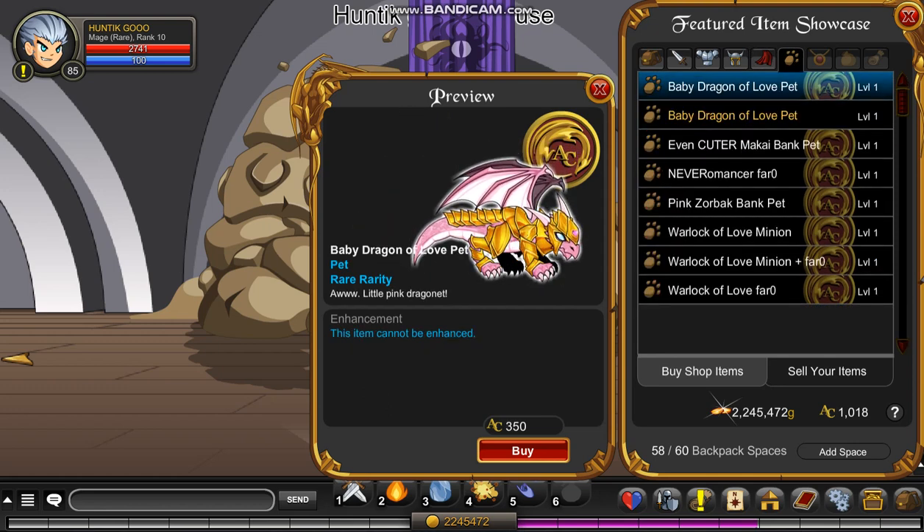Okay, this is a good way to get a dragon pet, because normally they are actually members only or extremely elusive. So yeah, and it's only 250 ACs. But I'm broke so I can't buy it.